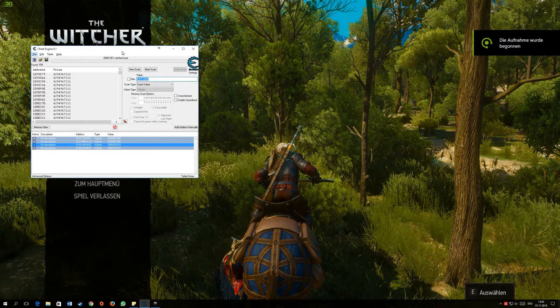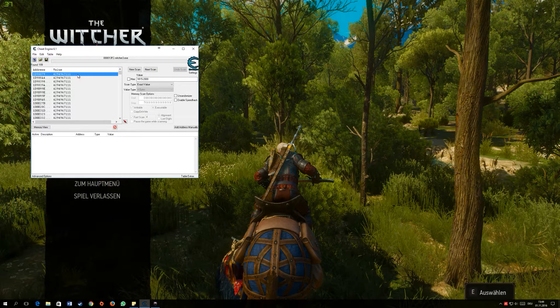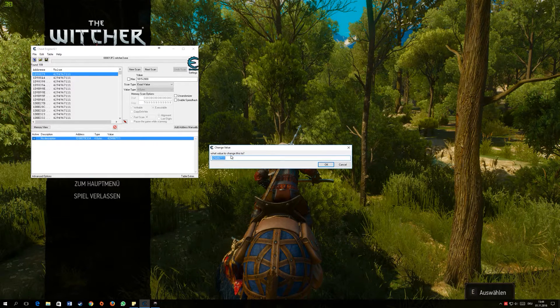My shortcut key doesn't work anymore because I'm already level 99. Try it yourself — once you have the process attached, do the scan a couple of times until you have only 1 result remaining. Then click the symbol to bring it down to the table, or double-click the value and set it to 0, then click OK.